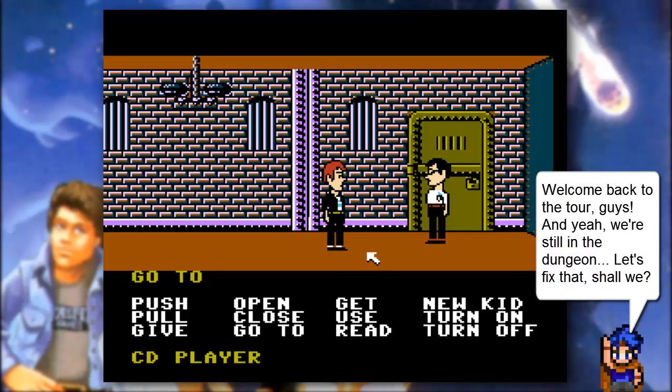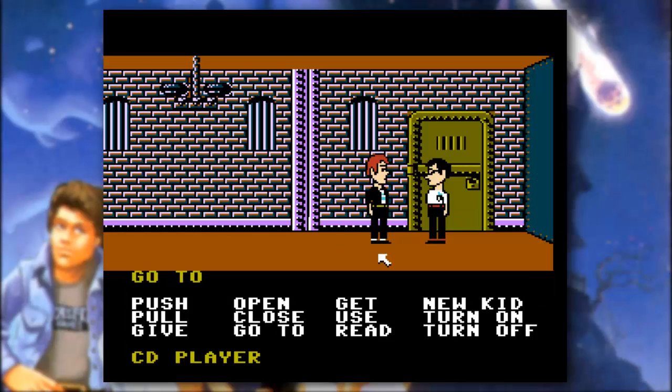We last left off here in jail, essentially. They're in the dungeon of the mansion, thrown in here by Nurse Edna — both Bernard and Cordae are here. But sadly, only one of them can escape right now.